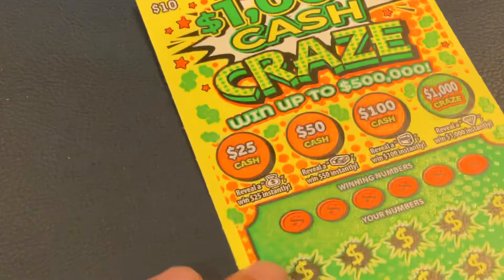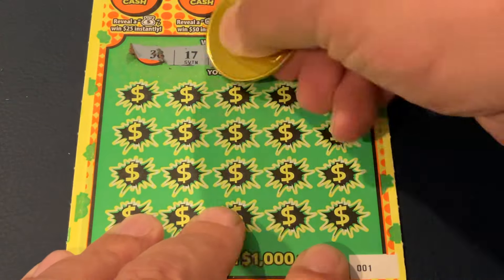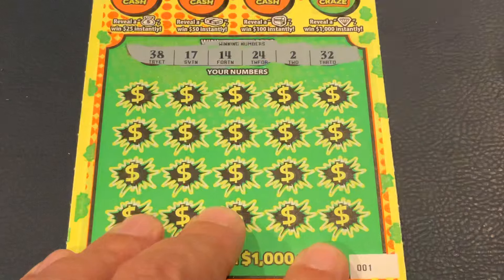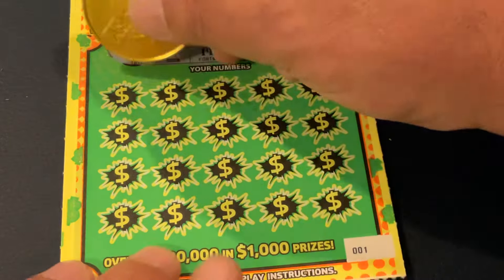All right, not a bad start. We got a double up. We have two more of these to go before we move on to the 20s. This is ticket number one. We are looking for 38, 17, 14, 24, 2, or 32.